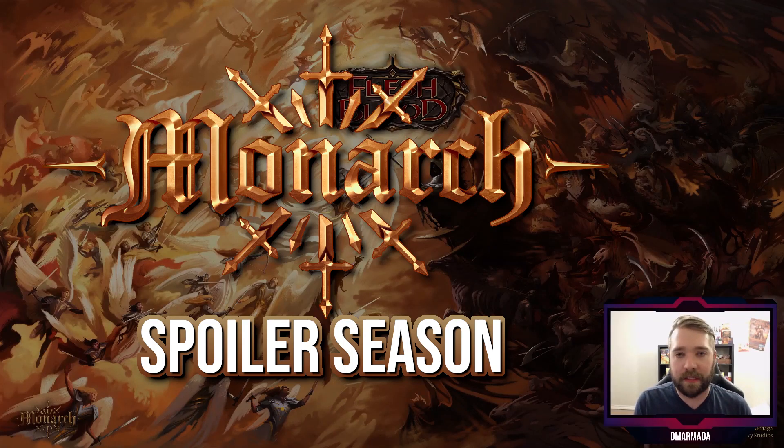Now let's talk about how Legend Story Studios handles the spoiler season. If you've experienced a spoiler season for a large game like Magic: The Gathering, the way Wizards of the Coast does it is they take the set they're going to spoil, divvy up the cards to various content creators, set days for those creators to post their spoiler, and sometimes involve other entities like companies — doing a steady drip release that builds hype leading into the pre-release weekend and launch.